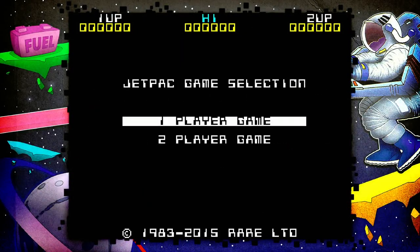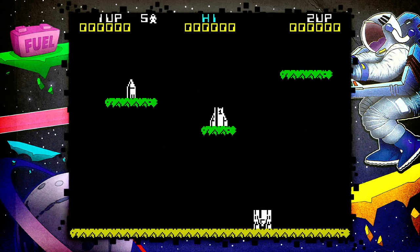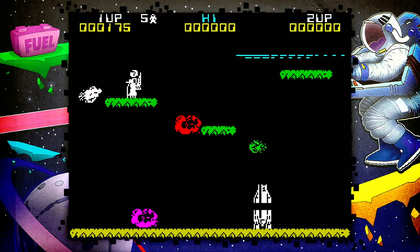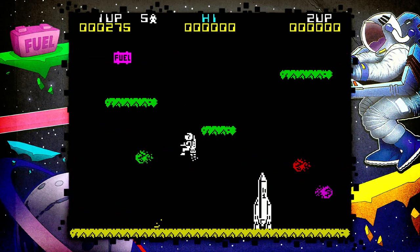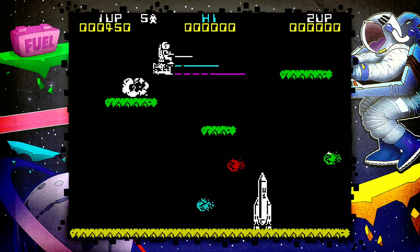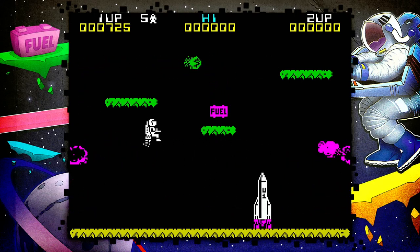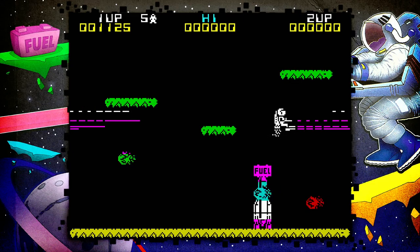Hey guys, I'm Jane Pip here with another playthrough. We're gonna do a bit of a game called Jetpack, which came out in 1983 — that's what it says on Rare Replay, which is what I'm playing this on, on the ZX Spectrum. This is a great classic from Rare, better known back then as Ultimate Play the Game. They have other great games, not just Jetpack, but Jetpack is the first one and is a great classic on the system.